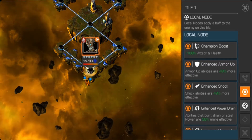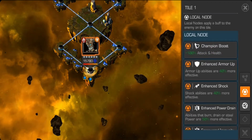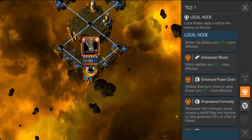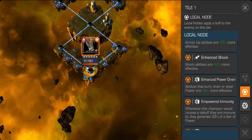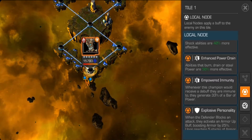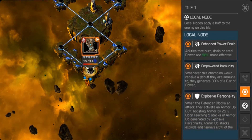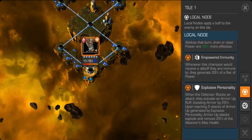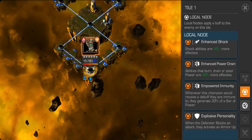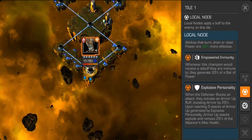The boss has enhanced armor-up abilities — if you have an armor break champion like Corvus, Medusa, or Nihilus, they work well. There are also enhanced shock abilities, so dodge those SP1s, enhanced power drain, and empowered immunity — whenever they would receive a debuff they are immune and generate 33 percent of a bar of power. Avoid using champions like Nick Fury, Clair Voyant, or poison/bleed ones. The Curse of Plague node is also very straightforward.